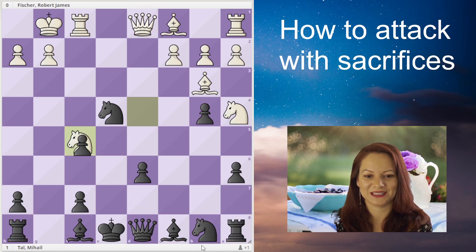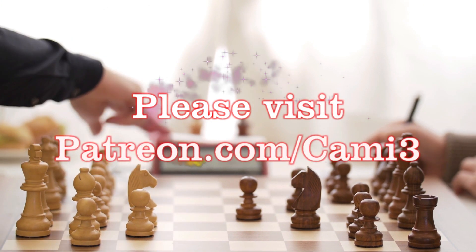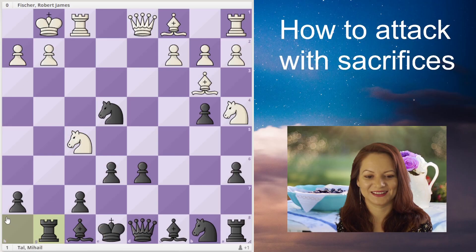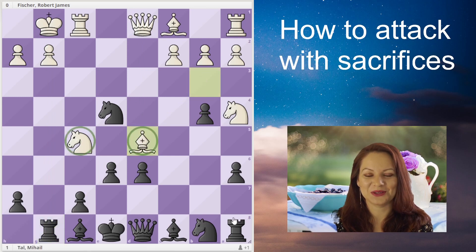Black brings the rook to g8 pointing toward white's king. Even so, I don't think black could take on f5, because bishop takes f7 check would follow, then queen to d5 check and take the rook.